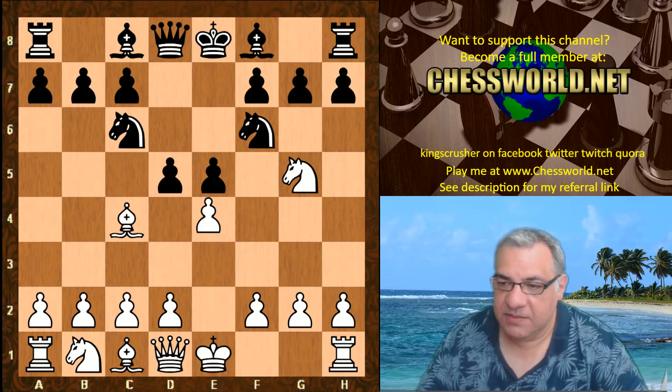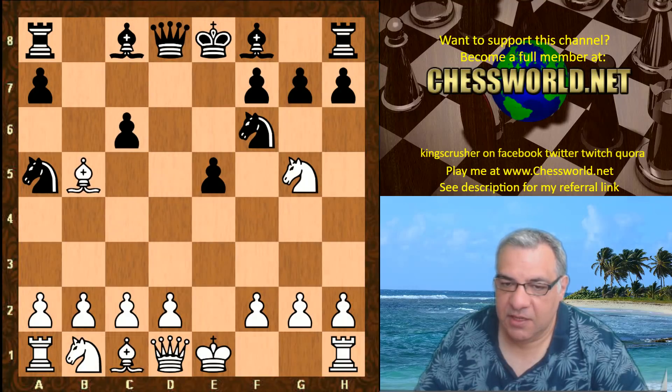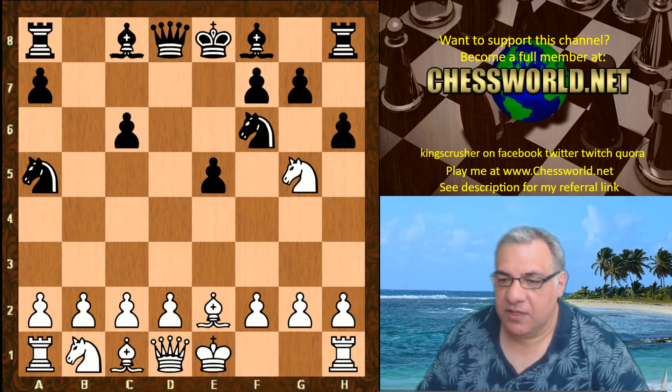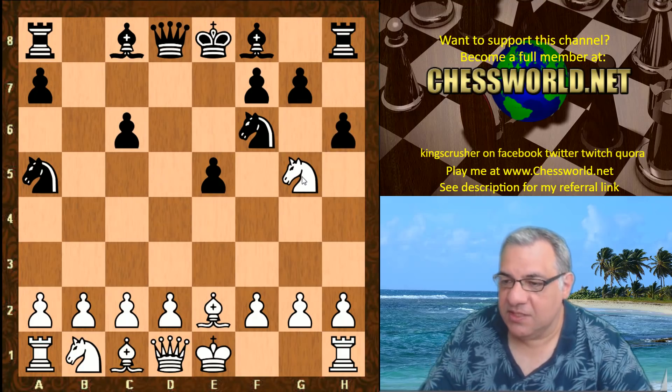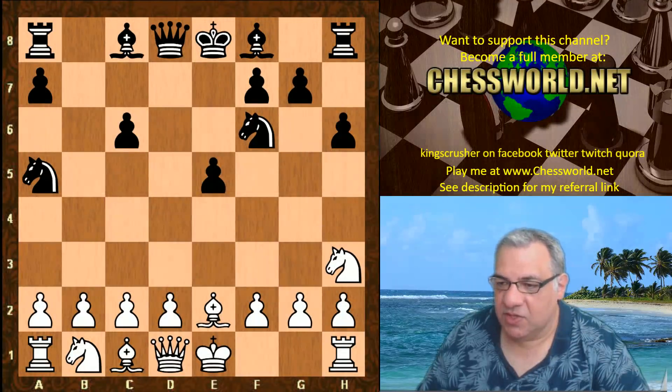d5, this is a pretty standard gambit. Bishop b5 check, c6, takes takes. The Bishop drops back to e2, h6, and quite often Knight f3 is played, but also this is the second choice move in live book, dating back to Steinitz.